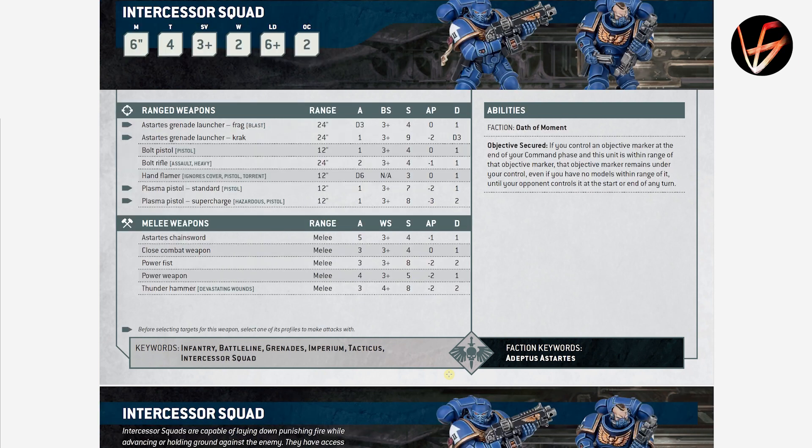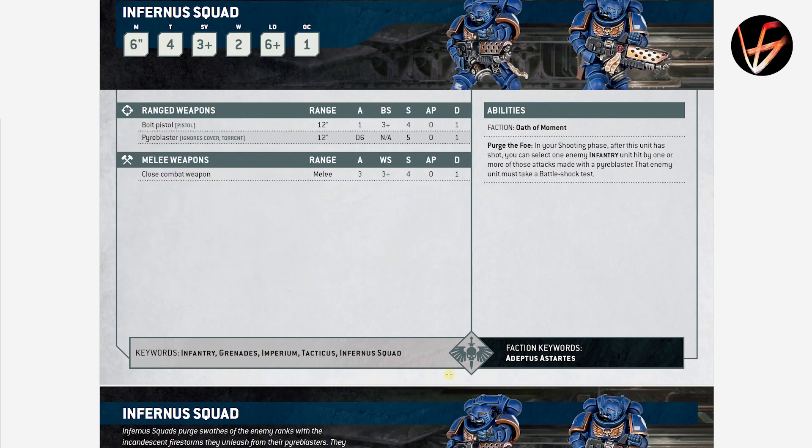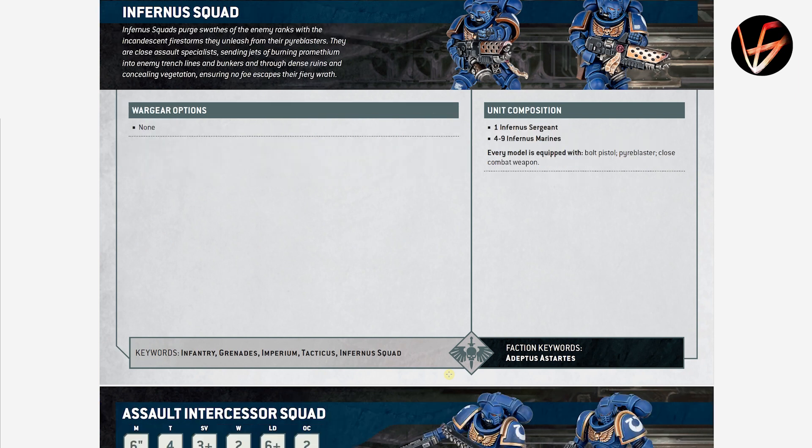Hellblasters are OPSEC 1, so they are not battle line. They have the Purge Default ability — whenever an infantry unit is hit by one or more of their attacks, that unit must take a Battleshock test. Their Plasma Incinerators Ignore Cover and automatically hit, D6 shots, Strength 5, AP 0, Damage 1. They are not bad but need buffs from characters — like a Lieutenant for Lethal Hits and a Captain to give them AP — to work through the weak stat line on their Plasma Blasters.